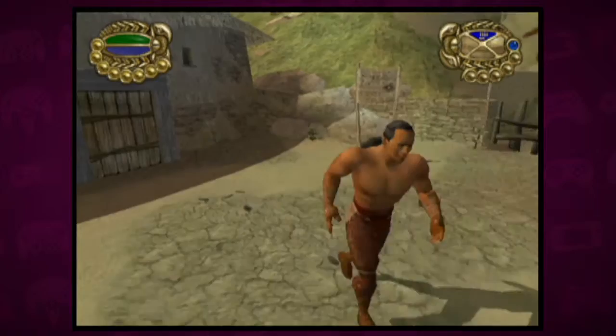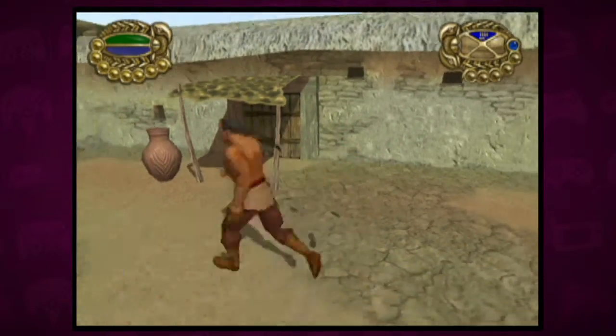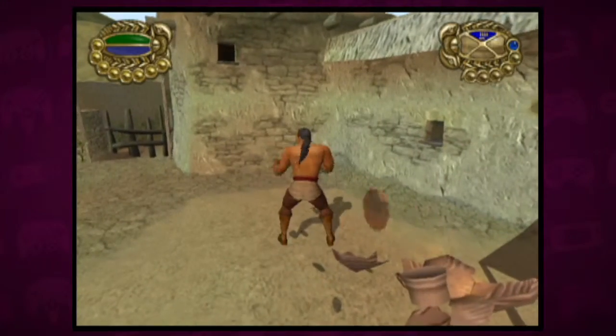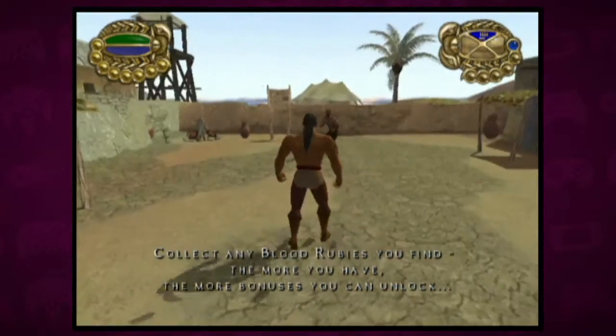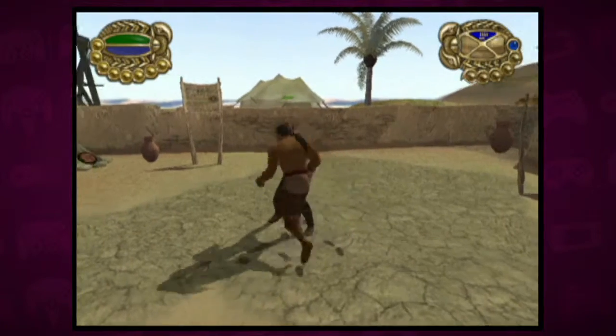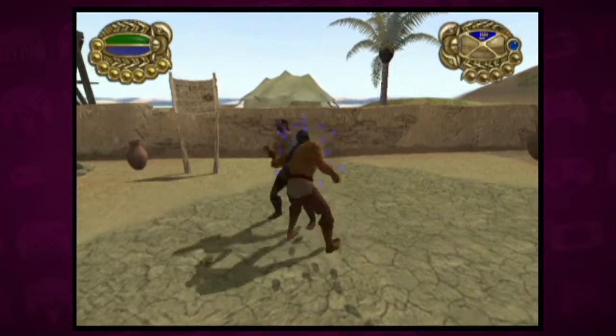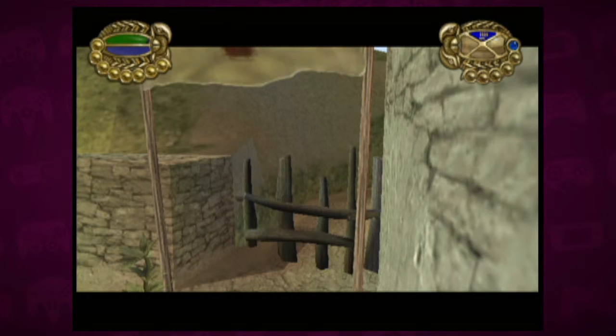C-stick is camera, that makes sense. B is a headbutt, kick, and punch, and I guess it just automatically combos. A is also that. Collect any blood rubies you find — more bonuses you can unlock. Perform basic attacks. I gotta defeat this guy. Do I just hit the... Yep. Smash the buttons. Done. Easy.